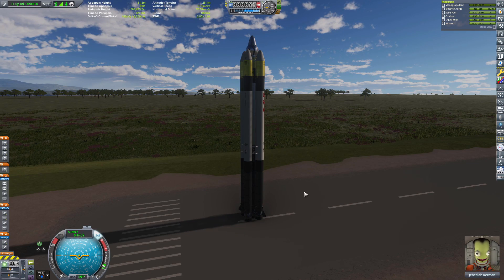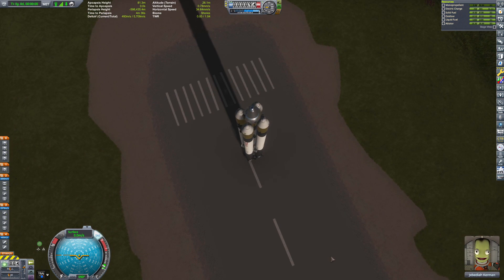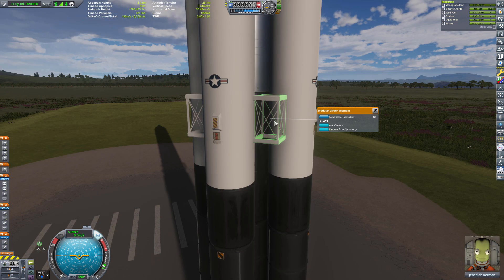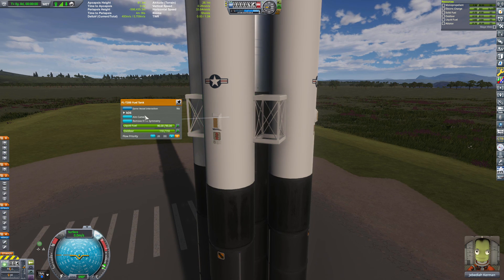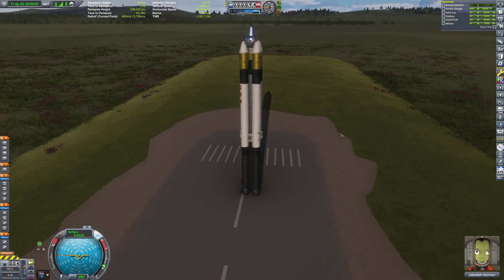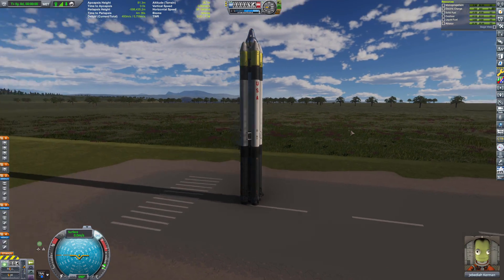Hello everyone, and welcome back to another Kerbal Space Program video, 10% Hard Mode Science. Say hello to the Luna Mark II. Hopefully these module girder segments, with the fact that they are same vessel interaction, will help with the wobbliness. And while drag might be an issue, it really isn't. These things don't create that much drag — it gets into the higher atmosphere very quickly, so drag is really not an issue.